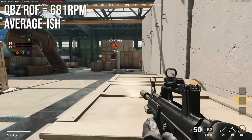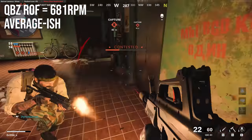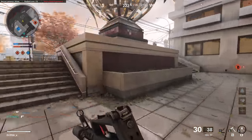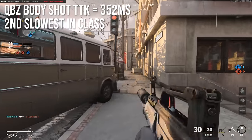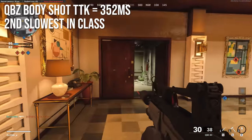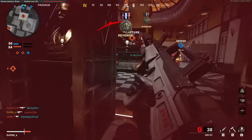The QBZ rate of fire is 681 rounds per minute, which is slightly below average for assault rifles — around 700 is average — so it's just a smidge slower than average, meaning it'll feel a little bit forgiving. With the lower damage and the lower rate of fire, the QBZ body shot time to kill is 352 milliseconds, which is the second slowest in the assault rifle class. The Krig kills the slowest, but only by one frame.